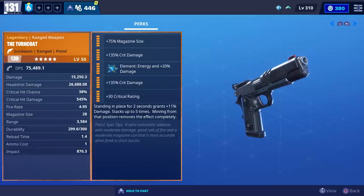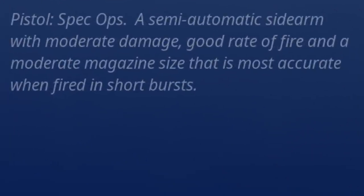The perks we're going to use are magazine size, crit damage, energy damage, crit damage, and crit rating. Whenever you stand in place for two seconds it'll increase your damage by 11% and that can stack up to five times. At the very bottom it says Pistol Spec Ops — a semi-automatic sidearm with moderate damage, good rate of fire, and a moderate magazine size that is most accurate when fired in short bursts.